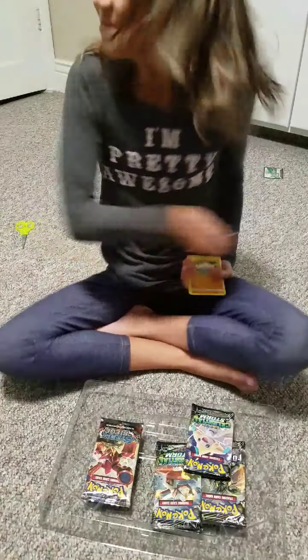We are going to do Forbidden Light next. I love that front backpack. We are now starting off with Juptile, Goomy, Scatterbug, Beedrill, Pancham, Flabébé — holographic. What's a bee sting? Well it's a bee sting. Fighting Energy, Gabite — evolved form from Gible — Hoopa, and Crasher Wake. Cool. That was Forbidden Light.